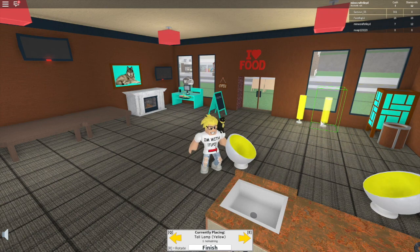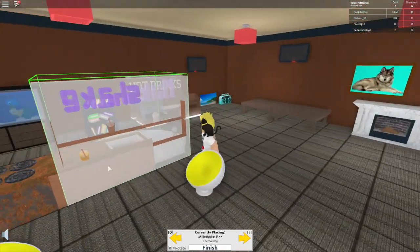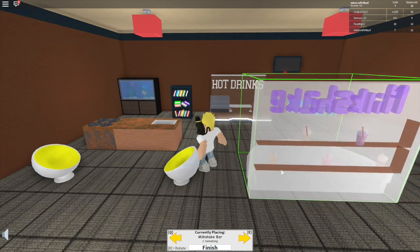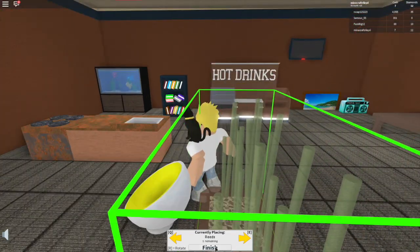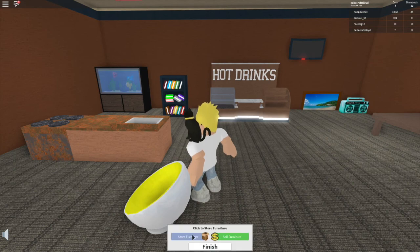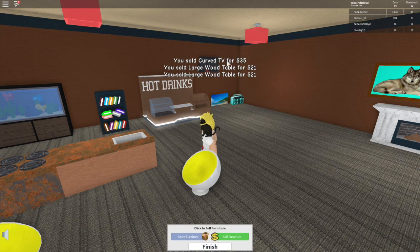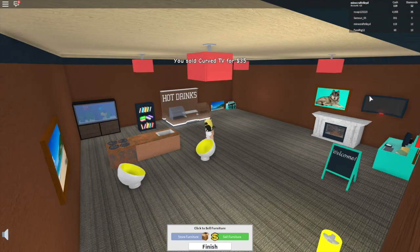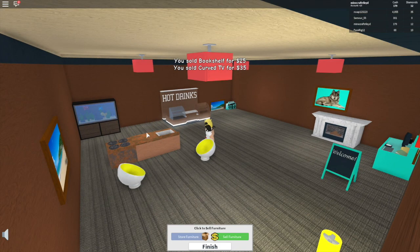One of these and one of these — I've got a cactus, or cacti, whatever you call it. Milkshake bar. I'm just going to quickly sell these two TVs, and that, and that, and where's the other TV — that's it, I don't need those. And I don't need the bookshelf either.